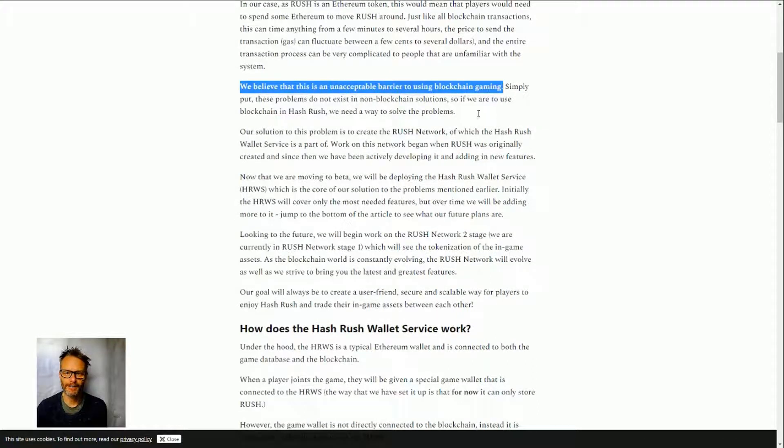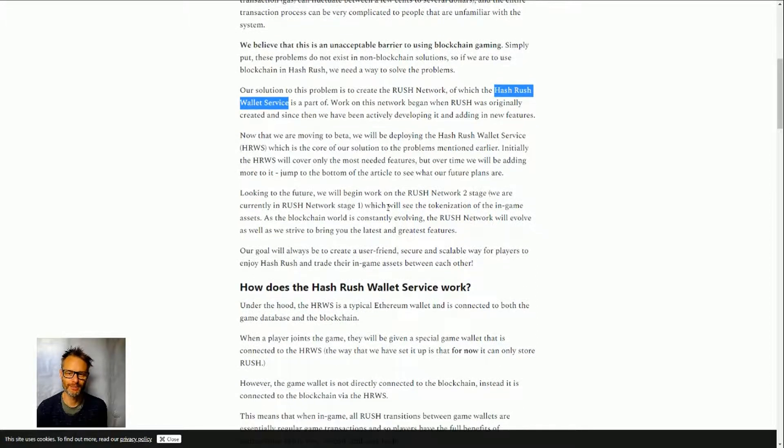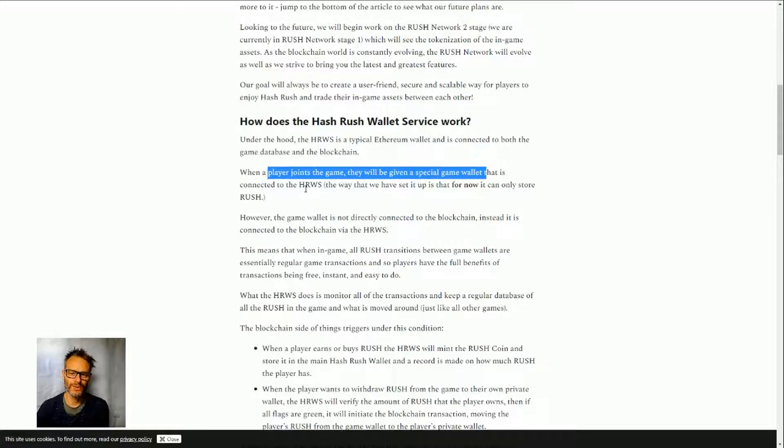So what have they done? They've created the Rush Network, with the Hash Rush Wallet Service at its core. Under the hood it is a typical Ethereum wallet connected to both the game database and the blockchain — not just a blockchain wallet. When a player joins, they're given a special game wallet that connects to the Hash Rush Wallet Service, which at the moment can only store Rush. You can't put any other currency in there.